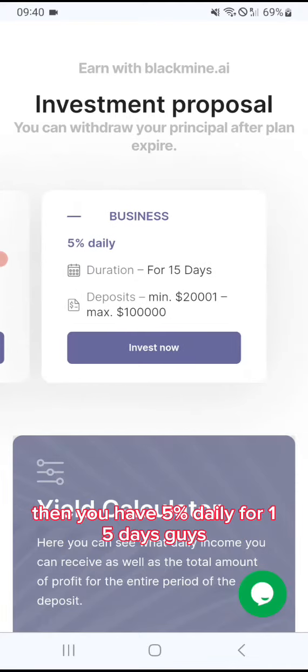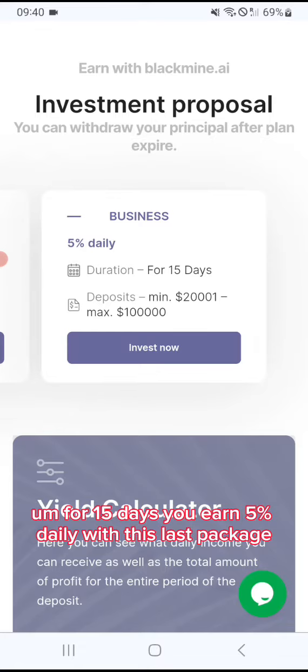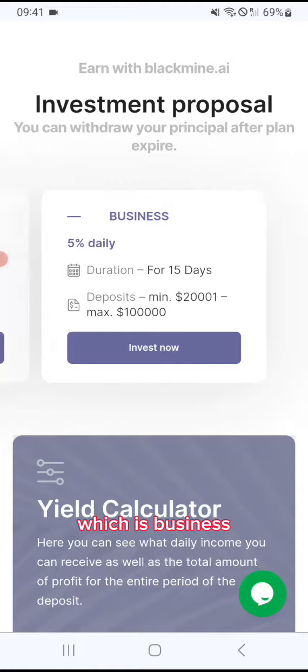Then you have 5% daily for 15 days. And with a $20,000 deposit for 15 days, you earn 5% daily with this last package, which is Business.